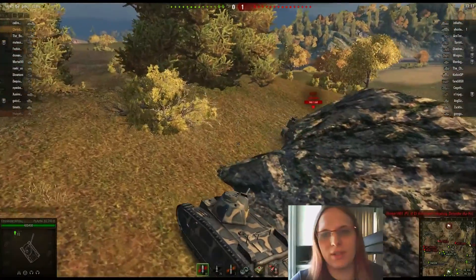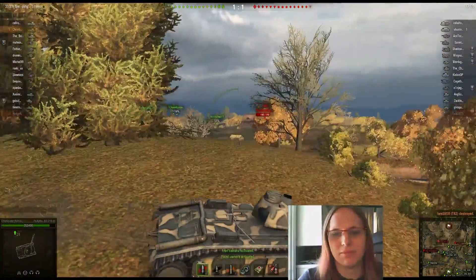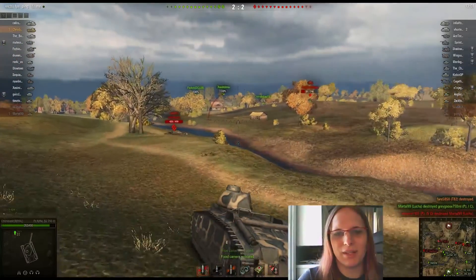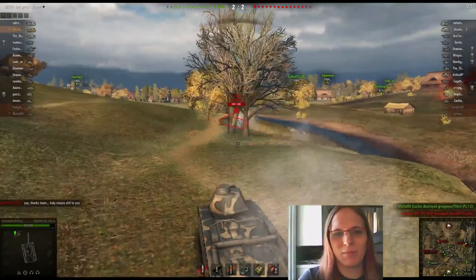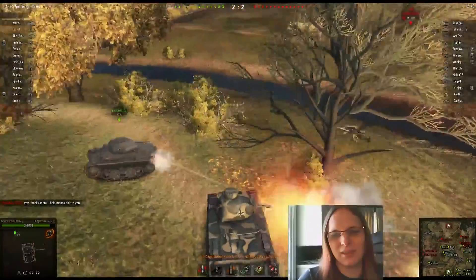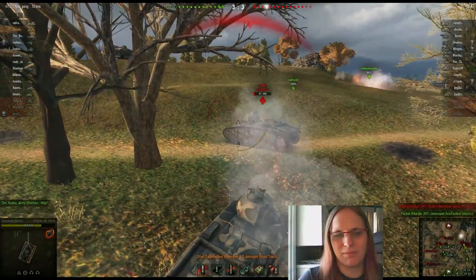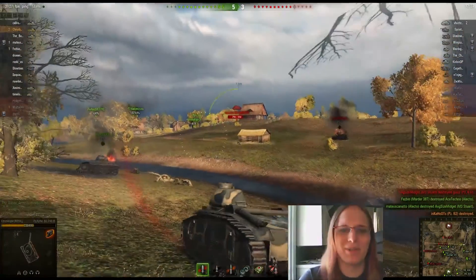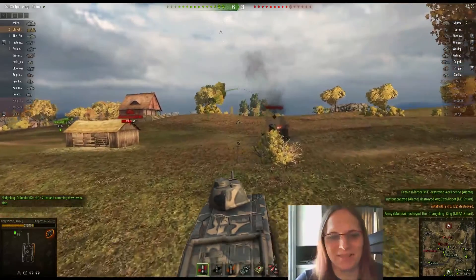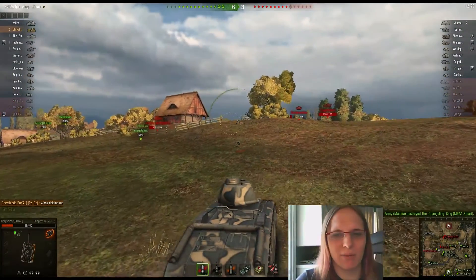First customer is a T-82, who lasts all of like two seconds. Rolling up, there's the other B2. Weak guns are weak — they can't hurt each other from the front very well. Chris Blade is maneuvering to try to get something here, and finally gets a penetration through the gunner's sights. That's kind of what this tank is like. And of course the artillery hits this tank repeatedly, and it hurts very badly.